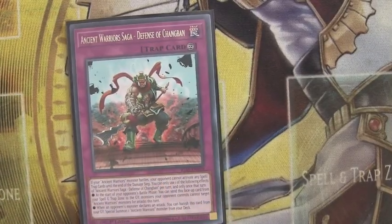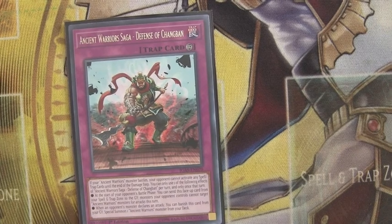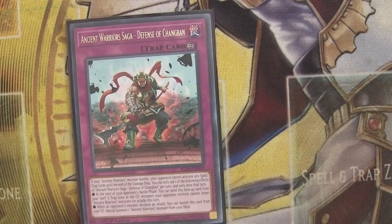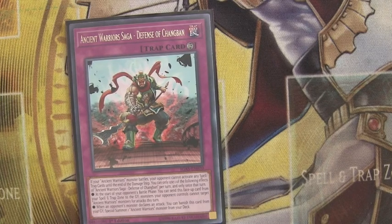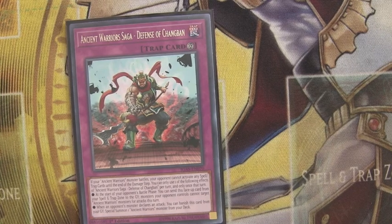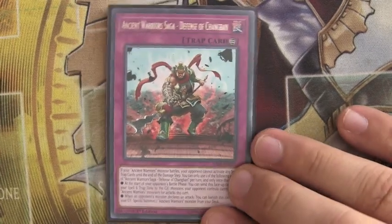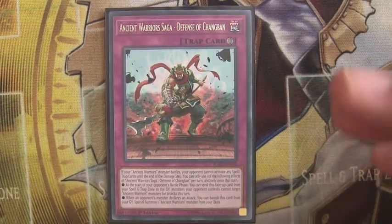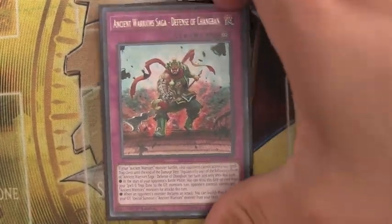Rounding up the main deck, we run one Defensive Cheng Ban. It's searchable, gives you the ability to survive during your opponent's turn, and special summons from the deck, giving you the ability to attack. Just having it as a name with a potential option — I like it in the deck. You can definitely elect to cut it, but I like it as is.